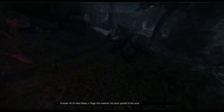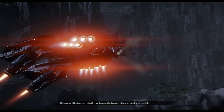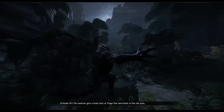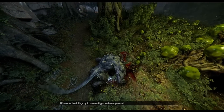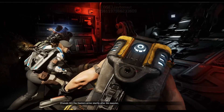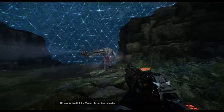In hunt mode, a stage 1 monster has been spotted in the area. Hunters are called in to eliminate the monster threat as quickly as possible. The monster gets a head start at stage 1 and needs to flee the area, kill wildlife, eat to gain energy, and stage up to become bigger and more powerful. The hunters arrive shortly after the monster and must track down, trap, and kill the monster before it gets too big.